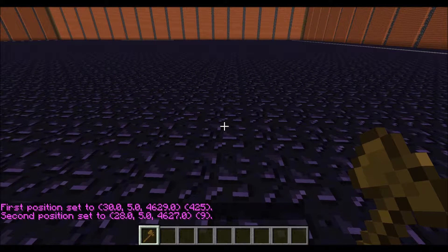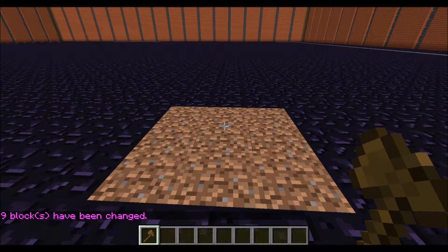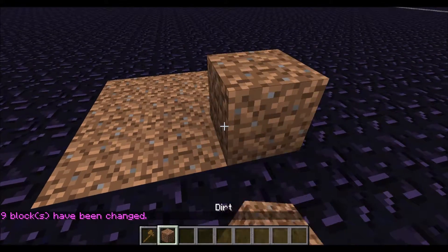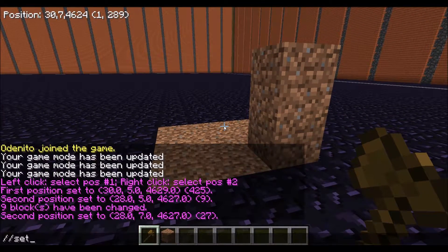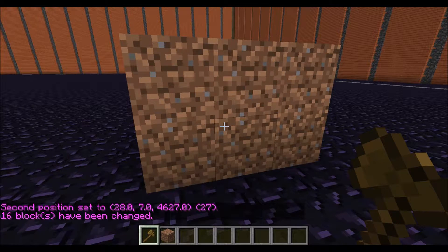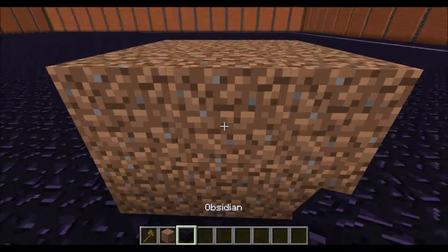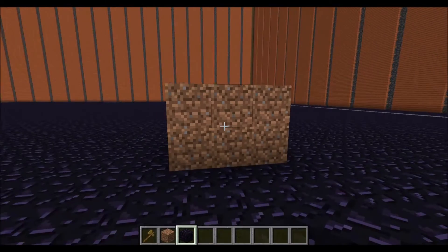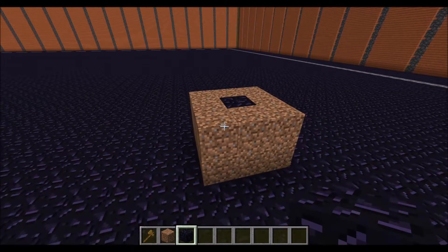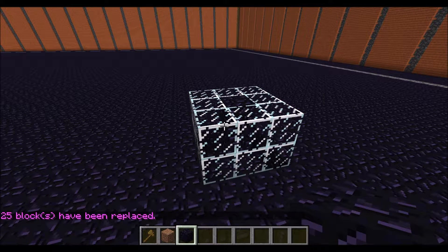Now that you have this area selected, you could do a whole bunch of commands such as slash slash set, which will set anything to the block that you specify. This could of course be three dimensional as well, so it doesn't just have to be that one layer, and you could set this whole cuboid to dirt. You can also use slash slash replace to replace only the blocks that you specify within the selected area with whatever block you specify. So in this case, I only want to replace dirt with glass, and those middle blocks, even though they're part of the selection, will be ignored.